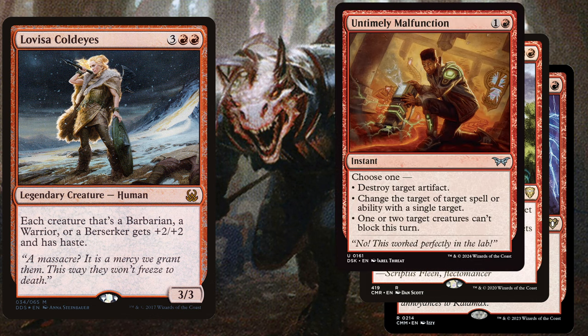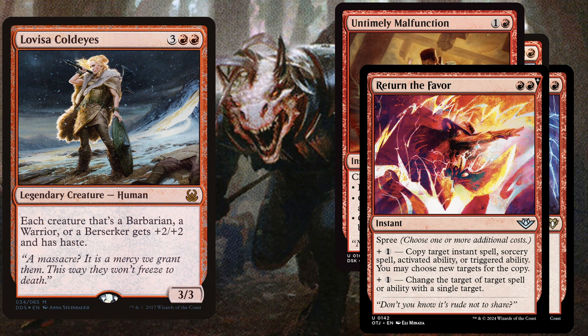We also play Untimely Malfunction, a two-mana instant with choose one: destroy target artifact, change the target of a target spell or ability with a single target, or have one or two target creatures unable to block this turn. It's extremely flexible and helps prevent opponents' creatures from blocking or gets rid of nasty artifacts. We play Return the Favor, a two-mana instant with spree — one mode copies a target instant, sorcery, activated ability, or triggered ability, and another mode changes the target of a spell or ability.